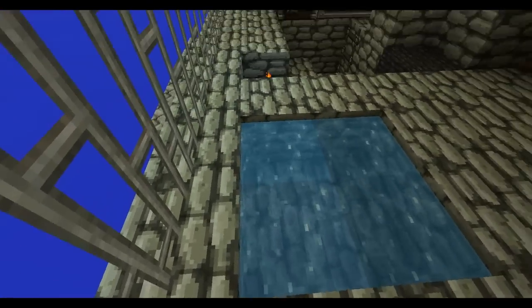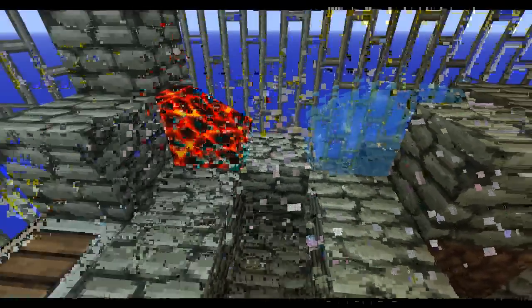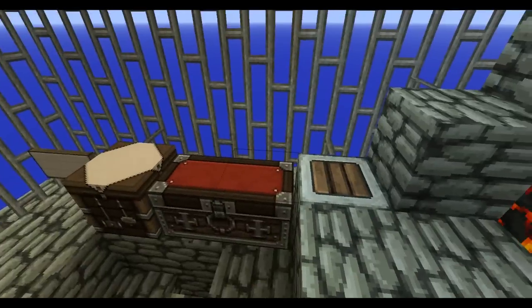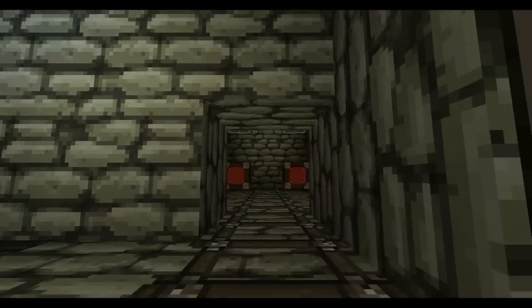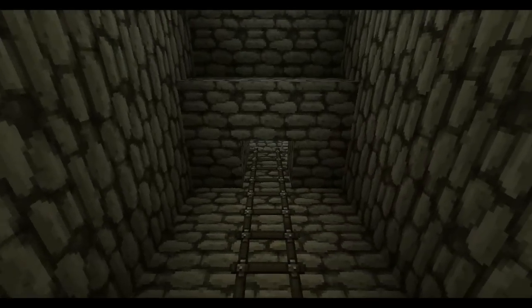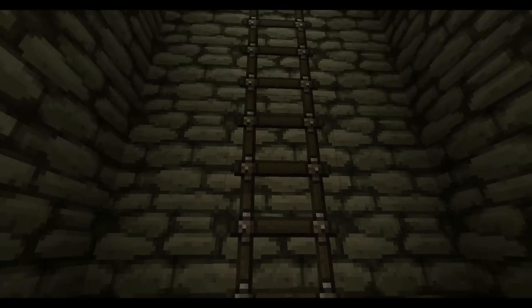Here is the infinite water supply and the cobblestone generator right here. This will lead you out of the cage, which was the first challenge — to get out of the cage. This is also a little chest room I made. You just put water there and then you can build from the water until you get a platform.